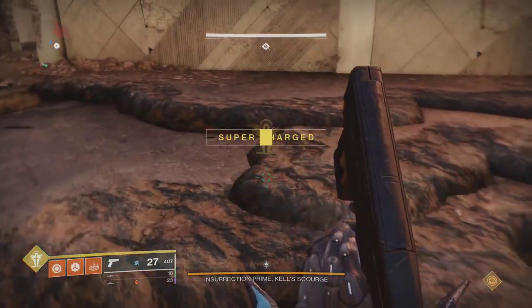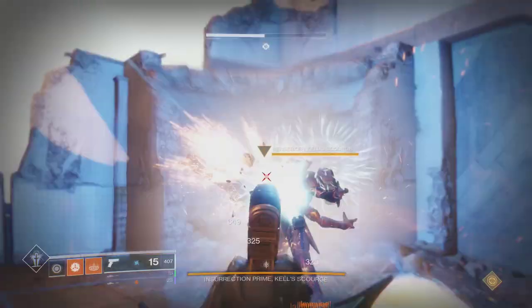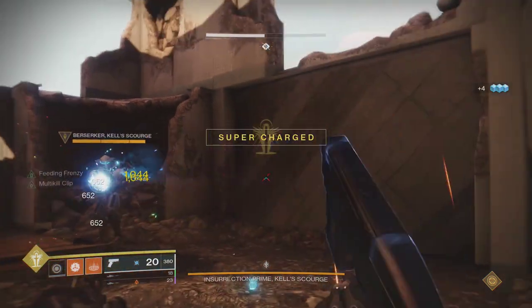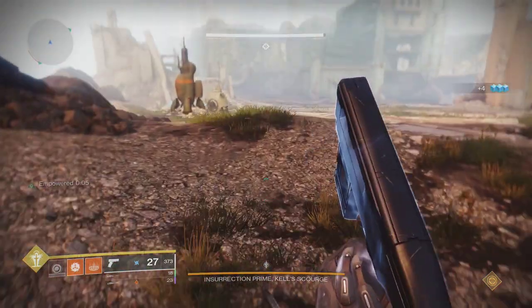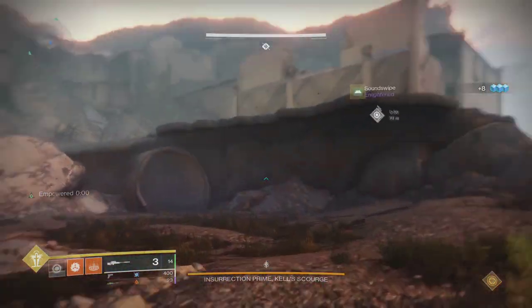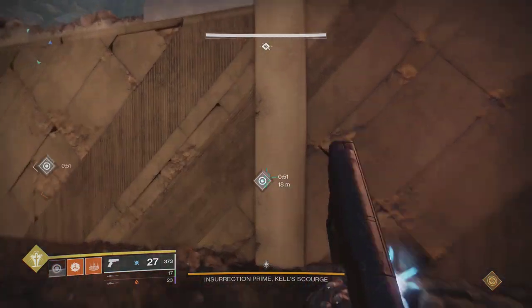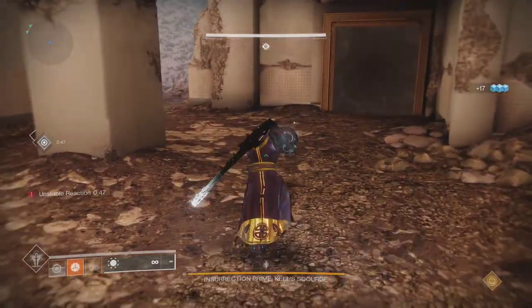Everyone also needs to run Well of Radiance. You may want to have someone swap to Bubble Titan to increase damage, but we weren't having trouble with damage. You definitely want any sniper mods you can get on your armor — sniper scavengers, sniper reserves, ammo finders, reload — basically anything sniper related. You also want at minimum 4 intellect to make sure you get your well back for every damage phase. If possible, I would probably use more just to be safe.